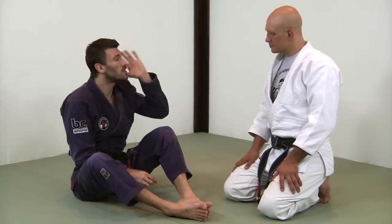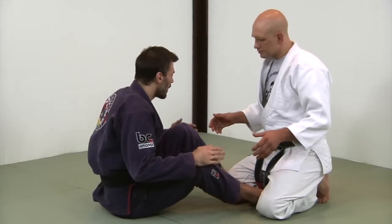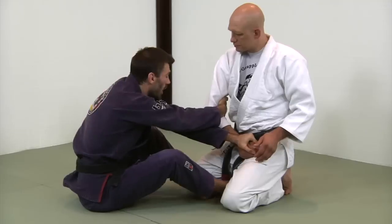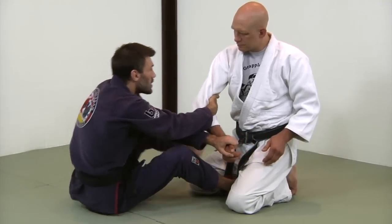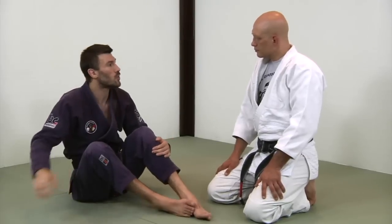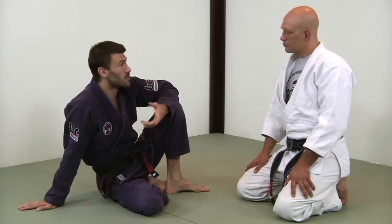I actually have something I suggest to students all the time when they're drilling, which is — particularly when drilling with a partner, not in class — whispering or even just in your mind, speaking the steps of the movement. If I was going to drill an arm drag: grab the meat of the thumb, punch the hand to the hip, grip the lever of the elbow, extend your legs, swing it as a pendulum, scoot your hips. When I drill stuff that's new to me, I actually go through those things to set the proper neural pathways. Use your words — it does help.